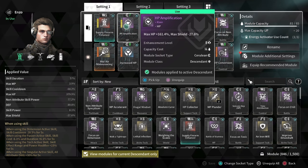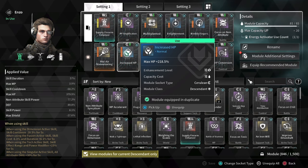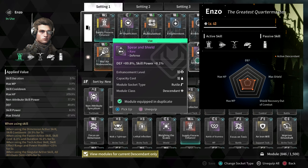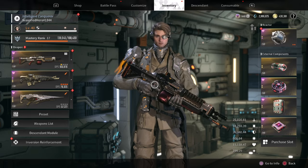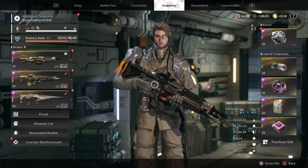For increased survival, I would recommend having the HP Amplification mod for the plus 161.4% max HP, Increased HP for the plus 218.5% max HP, and Spear and Shield for the plus 89.8% defense. Enzo's base stats are pretty well-rounded for all but his defense stats, which is good as we don't need to put too much into that area overall. Since defense is capped, shields don't offer too much, and health is the general way to go. Investing like shown will provide a 379.9% HP and 89.8% defense, which when we also include our external components with HP and defense, means we get a 26k defense and 11k health.